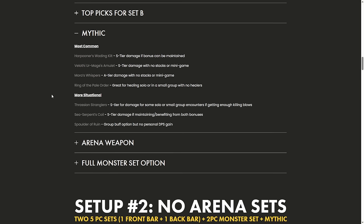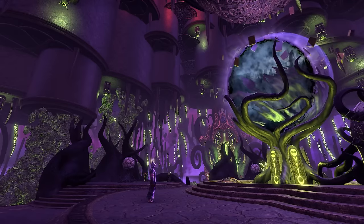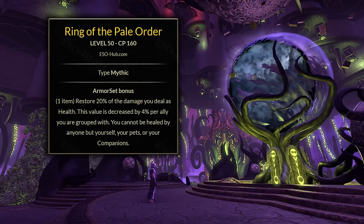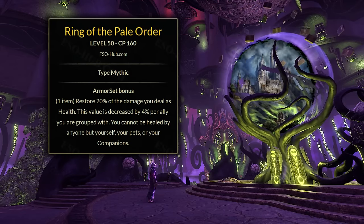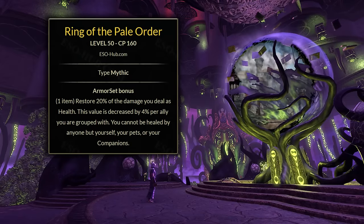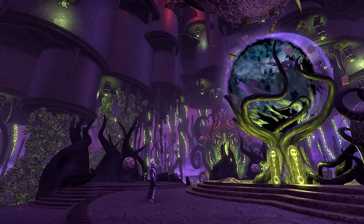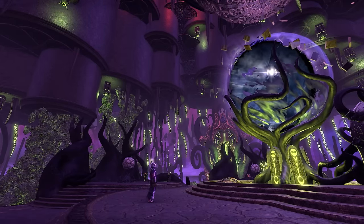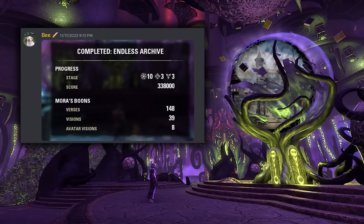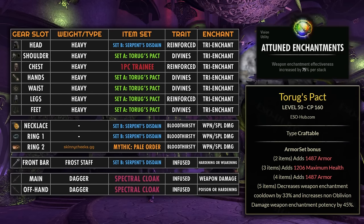Before we move on to the skills, a few notes for the Infinite Archive specifically. I usually swap over to Pale Order at about Arc 4 or so in a duo group — it just makes it really easy to stay healed up as you will start taking a little bit more damage after Arc 4. For solo, it's probably just best to have this on from the beginning. My friend B King's setup, who has been past Arc 10 solo, uses Taurig's Pact to boost those enchantments, which also get boosted by the Attuned Enchantments vision in the Archive, and it has some nice defenses on the 2-4 piece as well.